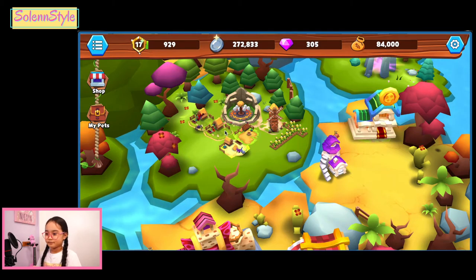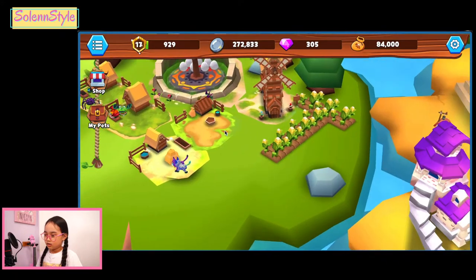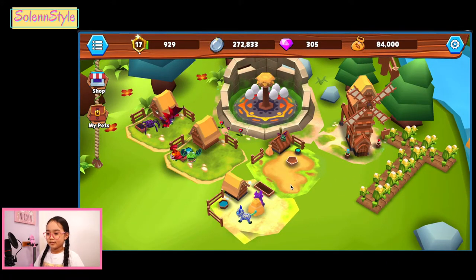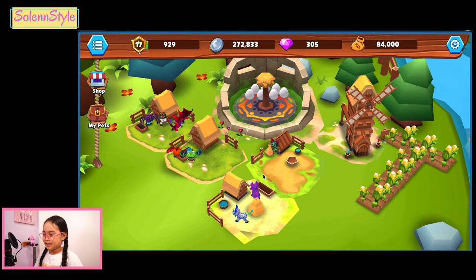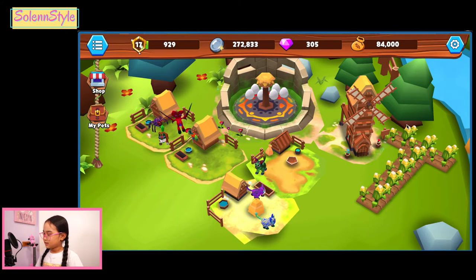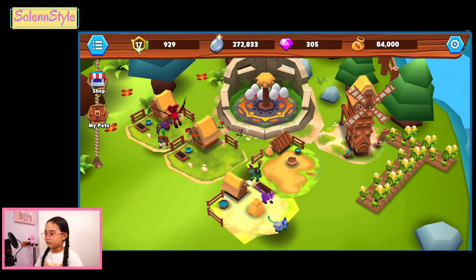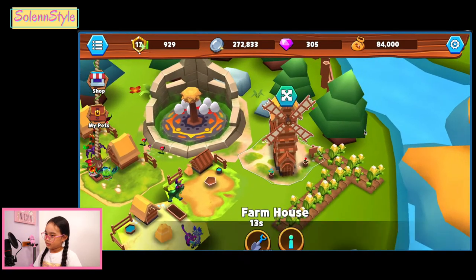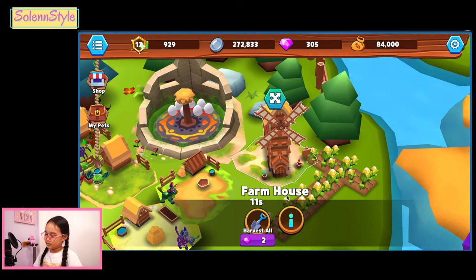It's still growing. So I'm just adjusting it — see? You can already see my pets and then your cage. So let's just wait until we see a shovel on top of the farm house, then we can harvest it. Let's check — oh, it's almost done.